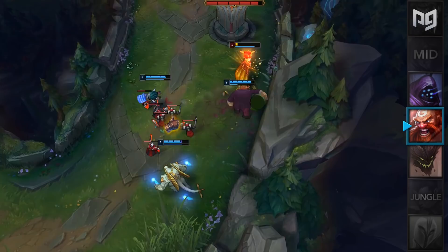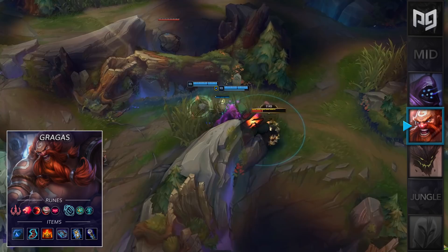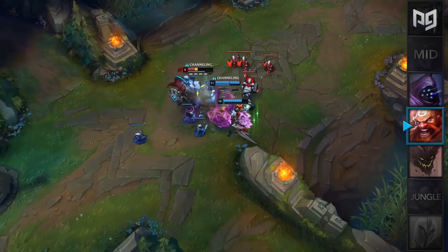For runes you'll want Predator, Sudden Impact, Eyeball Collection, and Ingenious Hunter, followed by Inspiration Secondary for Perfect Timing and Cosmic Insight. For items you'll want to rush Runic Echoes into Ionian Boots, then Shurelya's into Morello, Zhonya's, and a Void Staff. After you pop your Predator, just activate Shurelya's for the extra movement speed and gank any lane from any angle at lightning speed. Your ganks are going to be super spammable because of Ingenious Hunter, so it'll be perfect for solo queue.